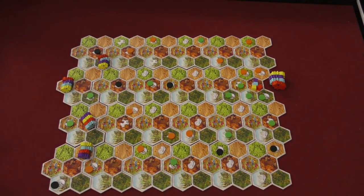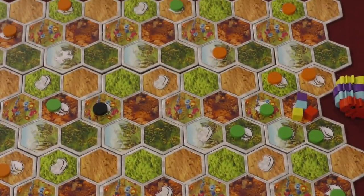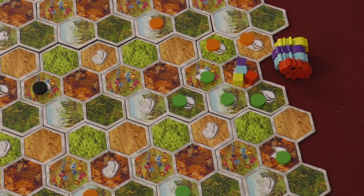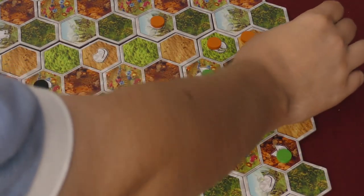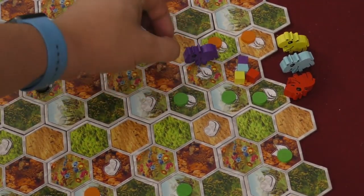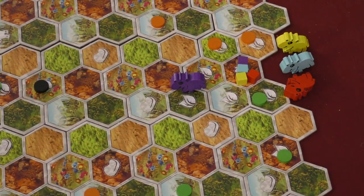Why are those poop cubes important? Because this game is all about moving and getting to your baby wombats. On your turn, you can make three moves, and each move can be one of three types. One type: if you're in a spot, you can always go to an adjacent spot if there's food — you smell food, you go there, you eat the food. So this wombat can go one, two, three, and eat all that food.